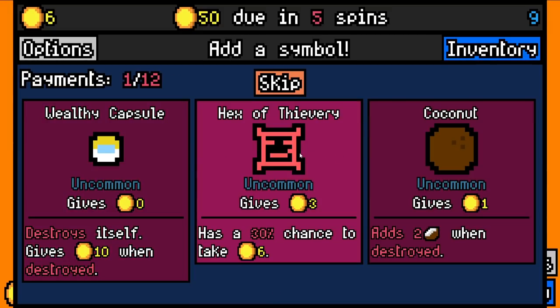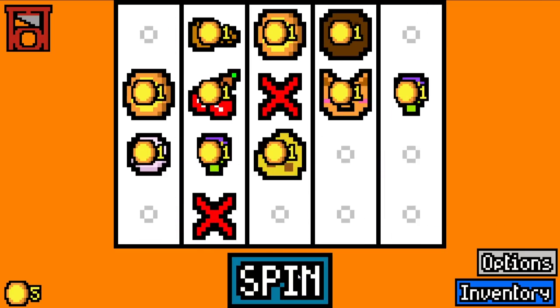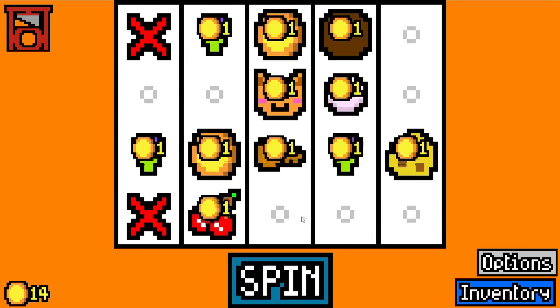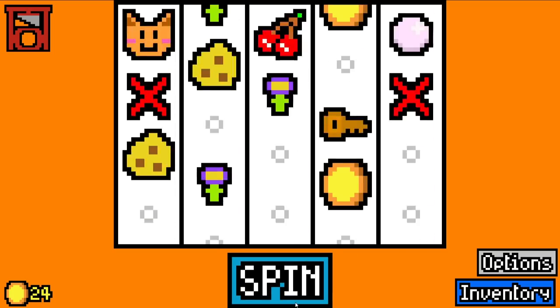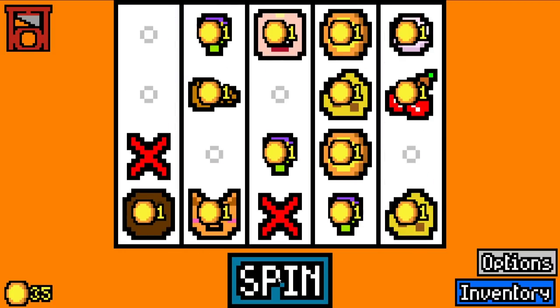We didn't add a monkey. I'm still going to take the coconut. I'm going to take a guillotine as well. Hopefully we can get some billionaires pretty early on. I'm going to take a third flower here. I don't really go the flower route a lot. I'm going to get another cheese instead of a flower because I'm going to get a mouse pretty soon, I hope. A toddler is also pretty good.